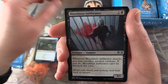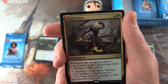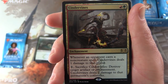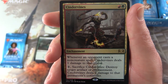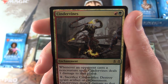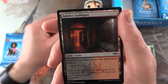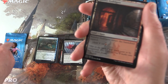A Blood Mist Infiltrator. And the rare is not a mythic — damn it. Cinder Vines, enchantment for two. Whenever an opponent casts a non-creature spell, Cinder Vines deals one damage to that player. Pay one, sack Cinder Vines, destroy a target artifact or enchantment, and Cinder Vines deals two damage to that permanent's controller. So you can get rid of some artifacts or enchantments while dealing damage — not too bad. But it's not a mythic, Jace. We need a mythic in here please.